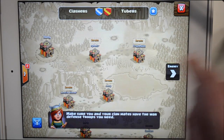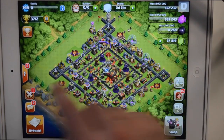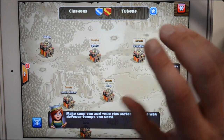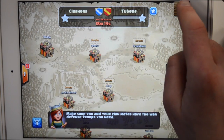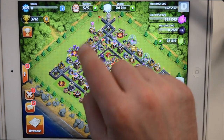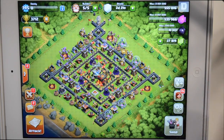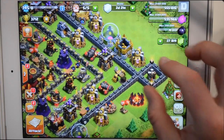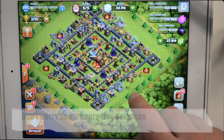There are no attacks during preparation day. The first thing you're going to do is rearrange your war base, taking it from whatever it is — farming, hybrid, or even a cut base — and preparing it to the best possible defenses. Any upgrading defenses will be automatically activated on war day at the level they were when you put them into upgrade.